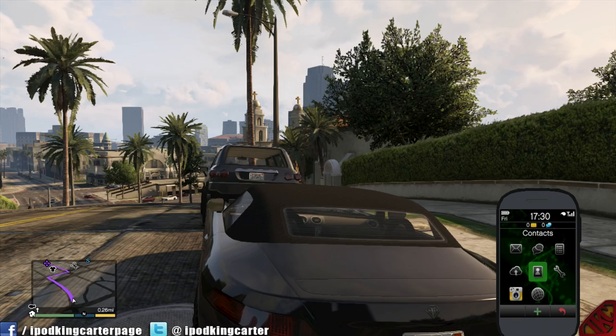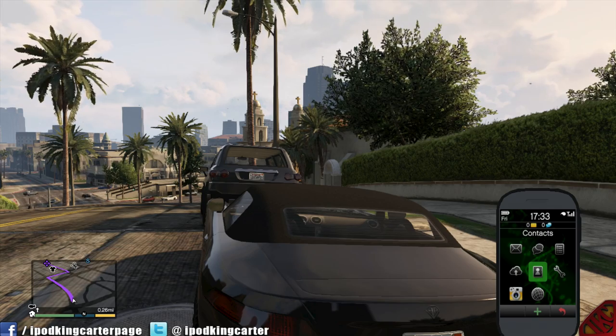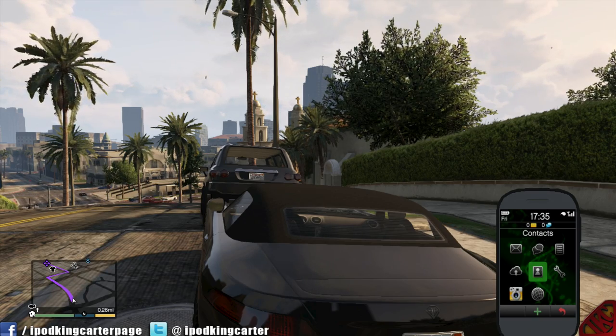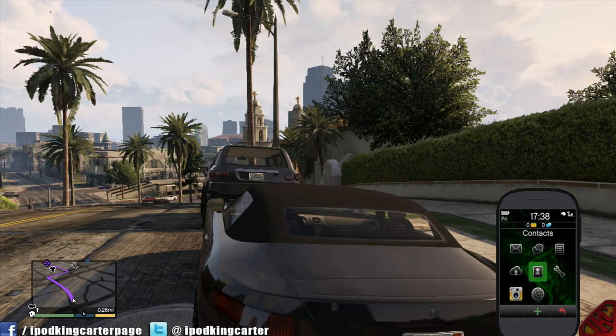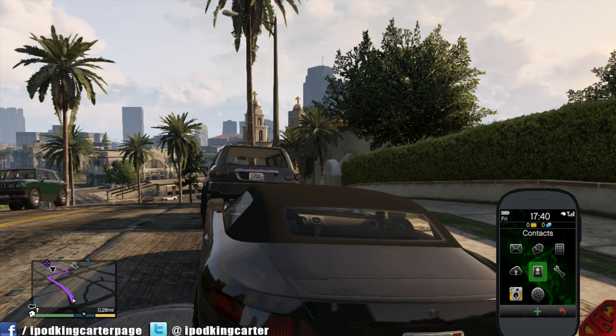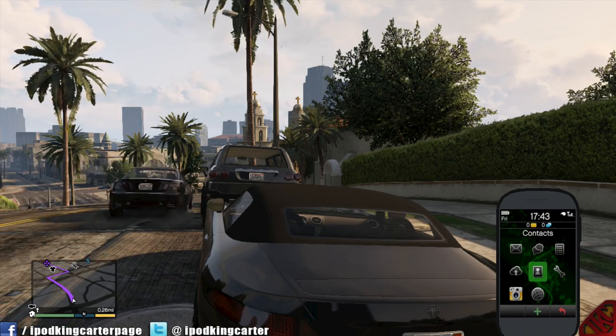All you've got to do is ride down this street — you're going to see the Bugatti. You break into it, either break the glass or shimmy the lock and get in. The reason I'm letting my clock roll is because I found out there's a specific time where the Bugatti is always going to be right there. The time is 18:30, which is 6:30 in military time.